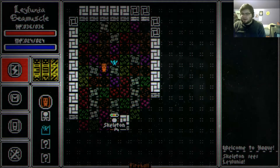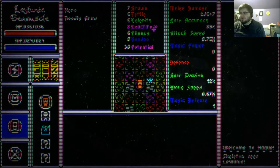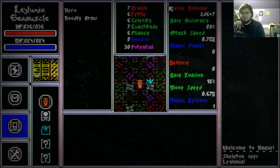I only have a 39% chance of hitting that skeleton, which is not super good. We've got some stats here, so if I want to hit that skeleton better I might want to drop some points into Exactitude. The stats have funny names and I know that's not very user friendly, but I really like funny names for stats. Let's look at our stats.